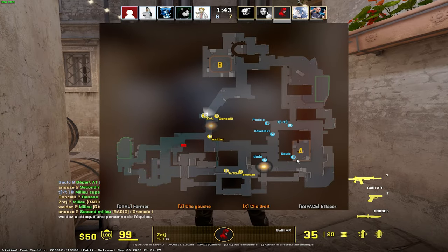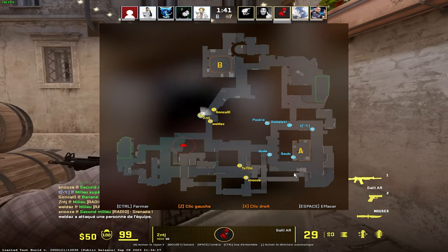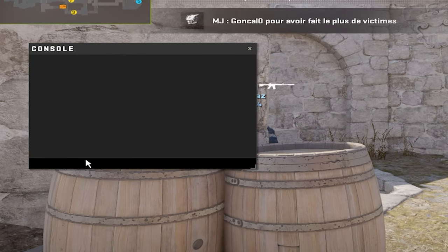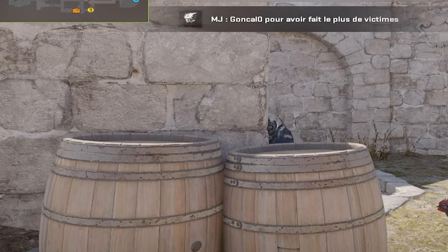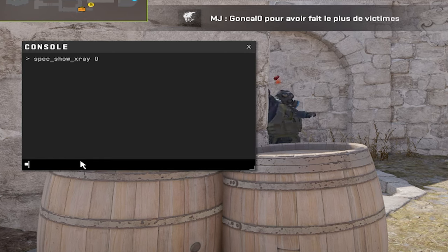Ça va faciliter la vie des analystes, et surtout des grands artistes. Pour le moment, le raccourci du X-ray ne fonctionne pas, mais vous pouvez toujours taper « spec_show_xray 0 » dans la console — et forcément 1 pour le remettre — si vous voulez enlever les X-rays.